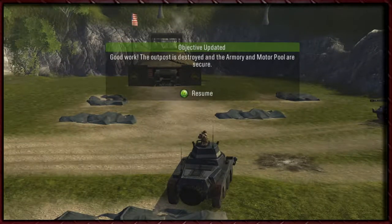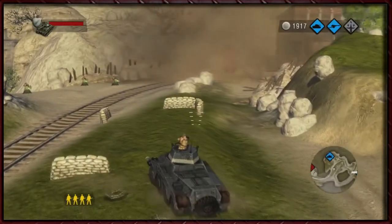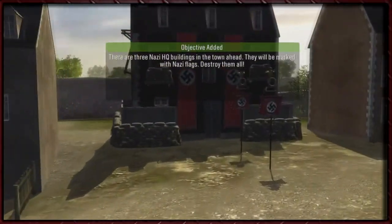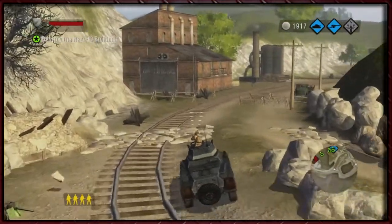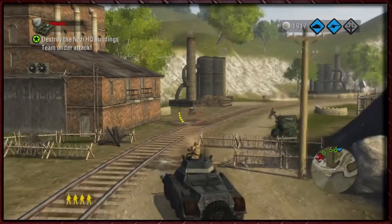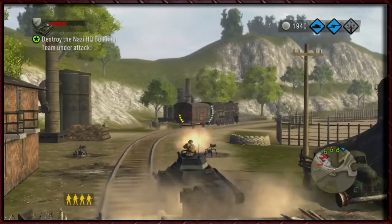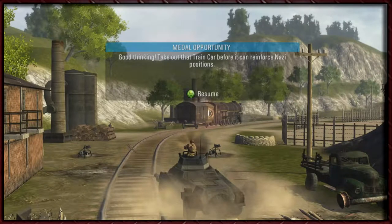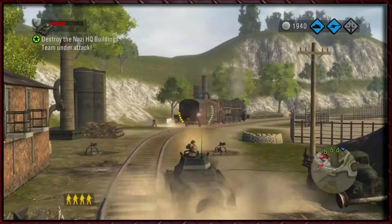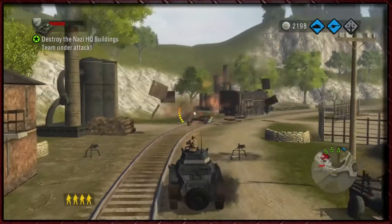There are three Nazi HQ buildings in the town ahead, marked with Nazi flags — destroy them all. On my way. You and your bloody gun turrets — MG42s, man. Good thinking: take out that train car before it can reinforce the Nazi positions. Not a bad idea, game. You destroyed the Nazi troop car — yes we did, damn right.